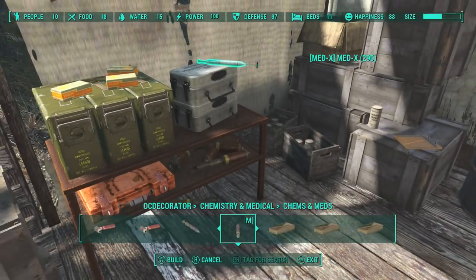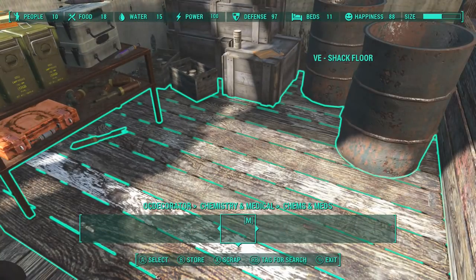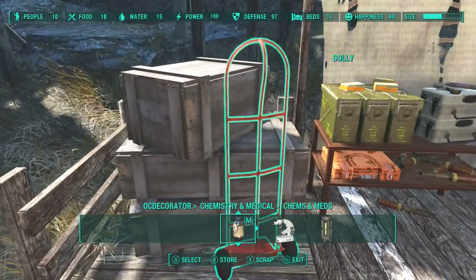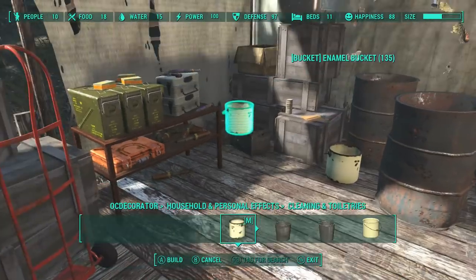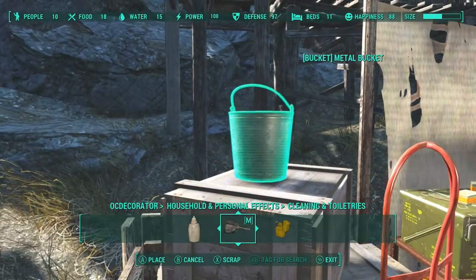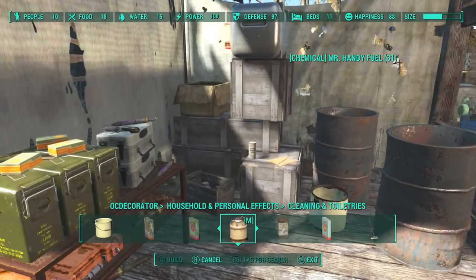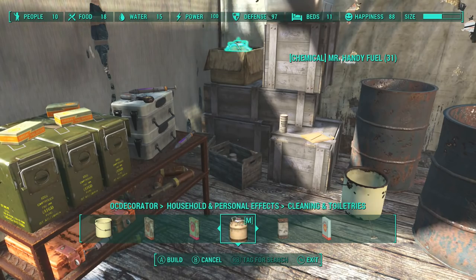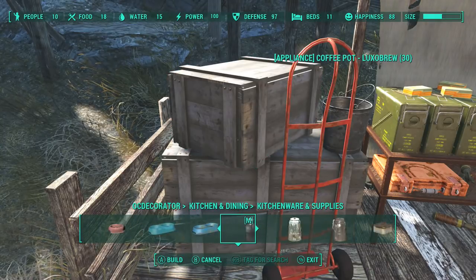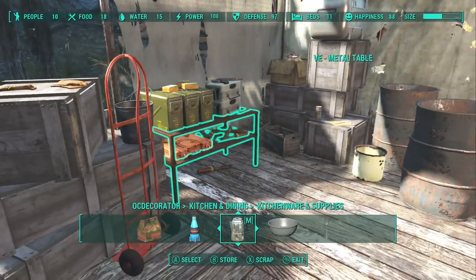Now we're going to dress these up with some extra chems that couldn't fit in the box — 2 Med-X in with the Stimpaks, which is 3. Again, 3 and 3 and 3, because 3 just makes it look right. So these boxes look kind of naked — let's put a barrel and a bucket here. Maybe they're using the bucket to wash off stuff, so we'll put two dish rags and a bucket to make three.